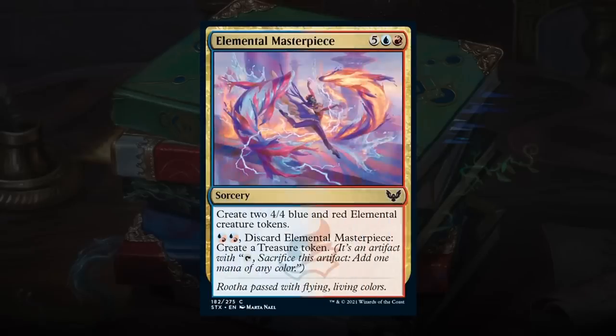Elemental Masterpiece is a 7-mana sorcery at common that creates two 4/4 blue-red elemental tokens. It also has the ability to discard it for 2 mana to create a treasure token. Expensive but powerful — if your deck has sufficient ways of ramping into it, it's definitely strong. The fail-safe of making a treasure token is always nice. Gets a C+, and will be a nice common in the Prismari deck.